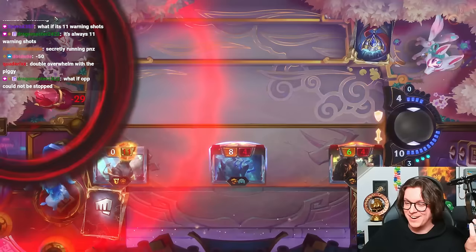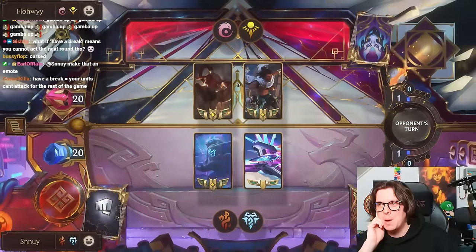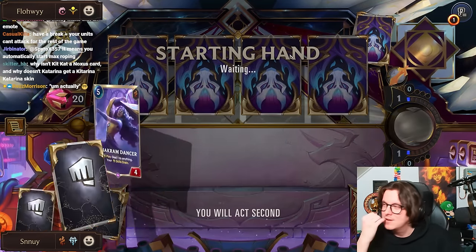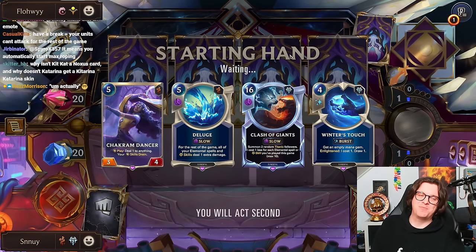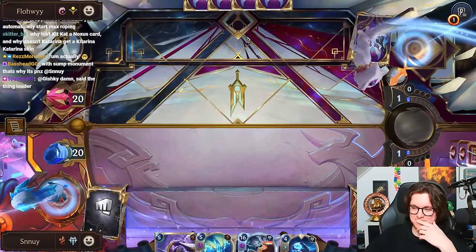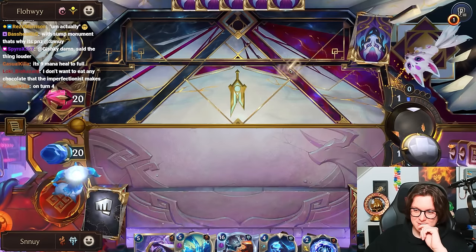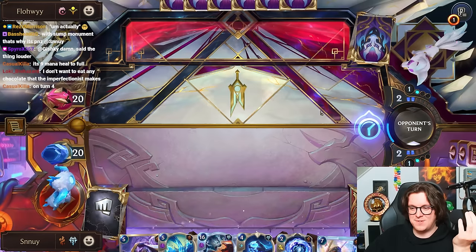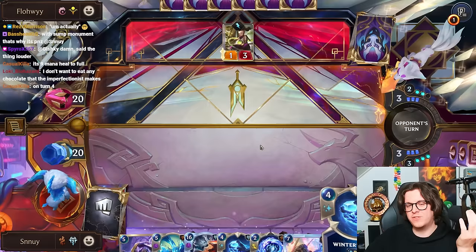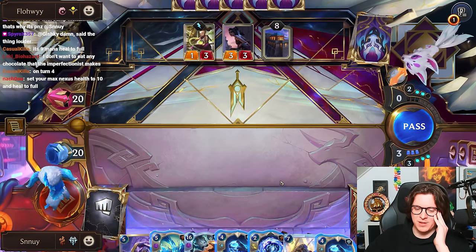Four mana burst, heal your Nexus to full — but you can't do anything next turn. No, it would be dumb, it would be awful. It would have to be like, you can't play spells next turn. Even then, probably not. It's 9 mana heal to full on turn 4. What's that mean? Your units can't attack for the rest of the game. Okay, I still think that would be fine, weirdly enough. Because you just play it in a Piltover spell deck, play Seraphine, and kill them with spells.